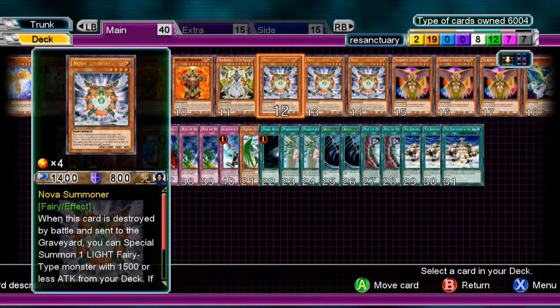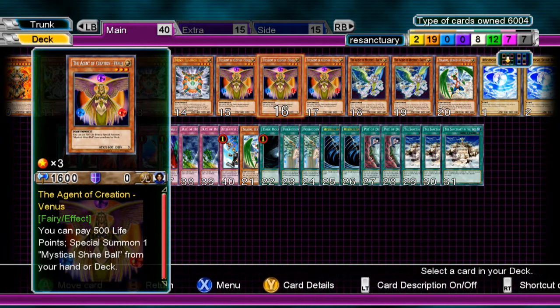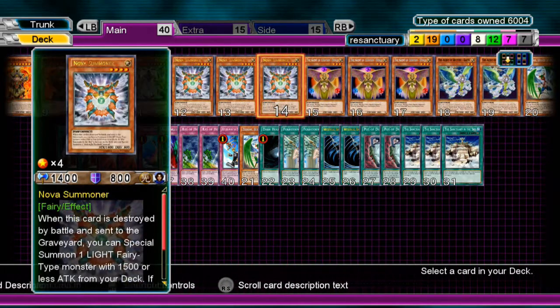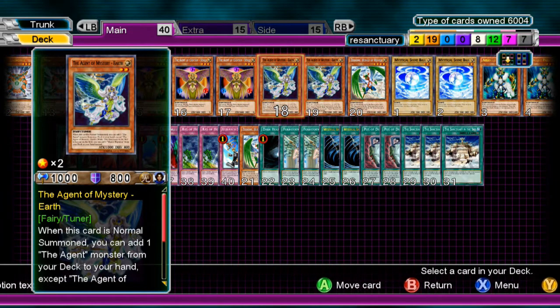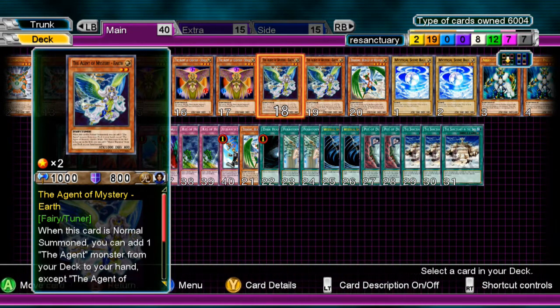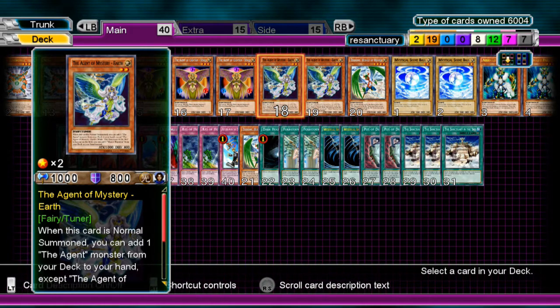Another good thing to note: you can bring out Shine Balls via Nova Summoner and make XYZs. However, if this card gets destroyed by battle and you bring out Agent of Mystery Earth via its effect, Earth does not get its search effect — it just counts as a Special Summon. Earth only gets its effect when Normal Summoned. That's why it's at two — it could be a dead draw if you have all the Creations, but there's a card that fixes that.